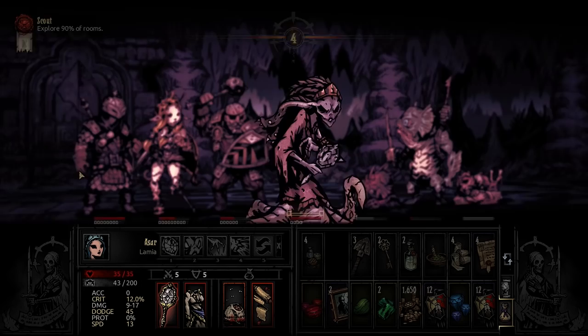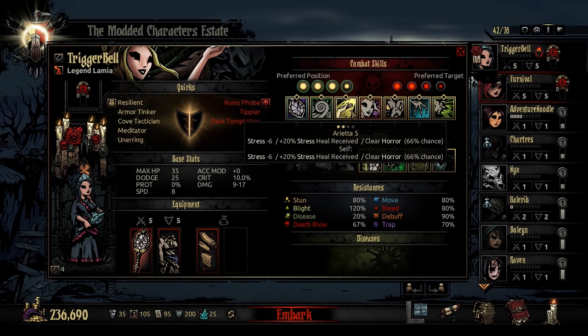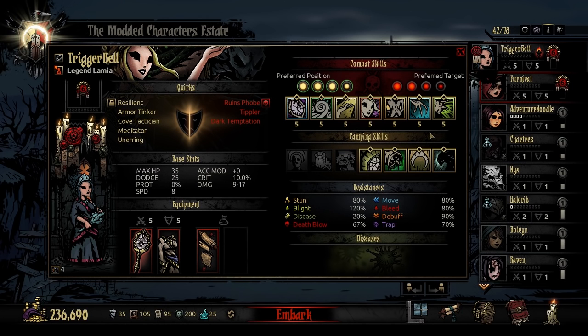You just use the veil again. She'll transform back to human, de-stress the group, lose some dodge and speed, but de-stress all the other heroes a little bit and calm things down. Then you can go back to healing, or use Arietta and take the stress down from the heroes that she just recently freaked out.